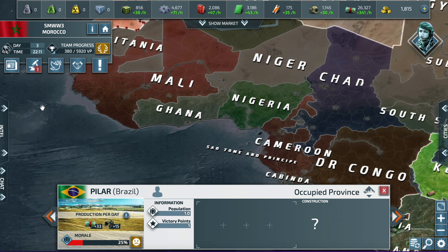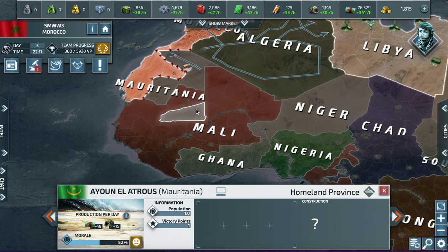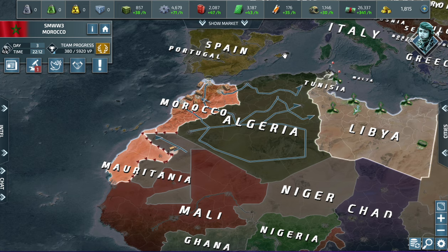Mali took land that was supposed to be mine, so I need to minimize him before he gets too strong. After we take Algeria, I'm going straight for Mali. Anyway, this is a pretty short video — there's not much else to do. Hope you guys enjoyed; smash that like button, subscribe, and I'll see you in the next video. Bye!